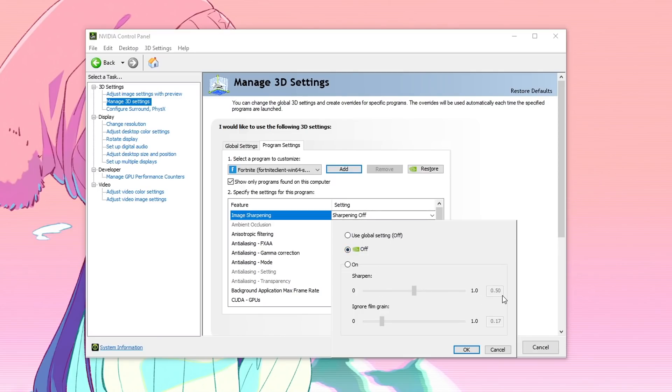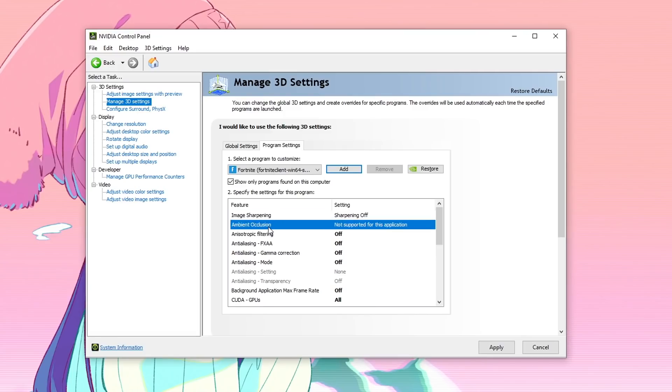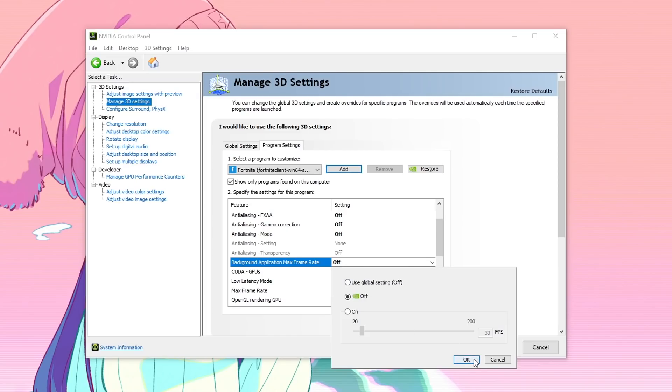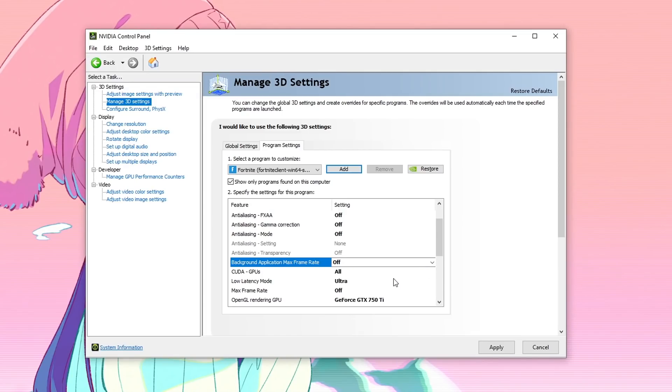A lot of people use Sharpen to 0.50 and Ignore Film Grain to 0.17, but for most people these settings cause FPS drops and stutters, so set Image Sharpening to Off and hit OK. Then for Ambient Occlusion, Anisotropic Filtering, FXAA, Gamma Correction, and Antialiasing Mode — make sure all of them are turned off, as they are useless settings we don't want running while playing Fortnite. Also set Background Application Max Frame Rate to Off, as we only want our GPU focused on Fortnite.